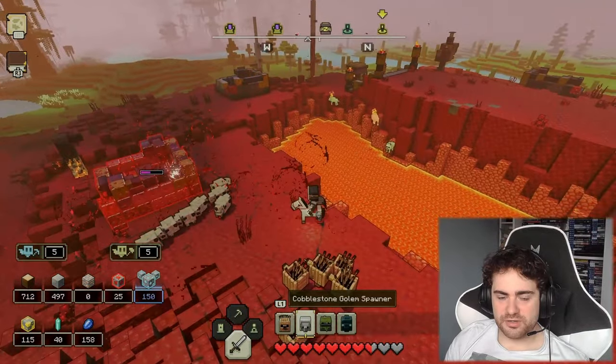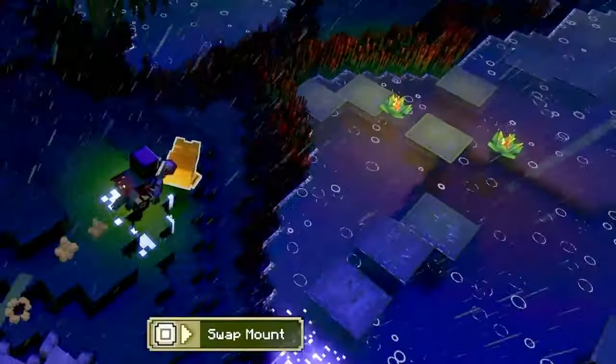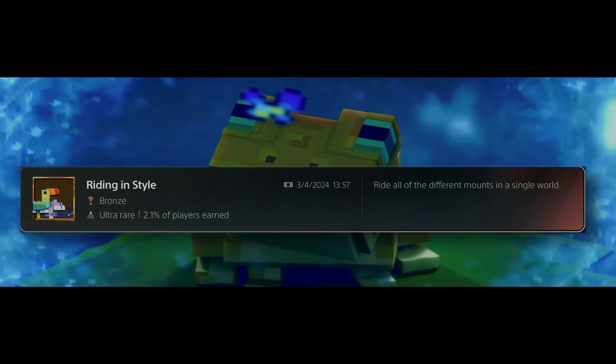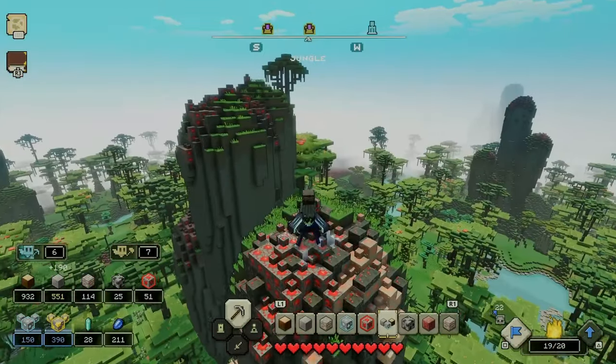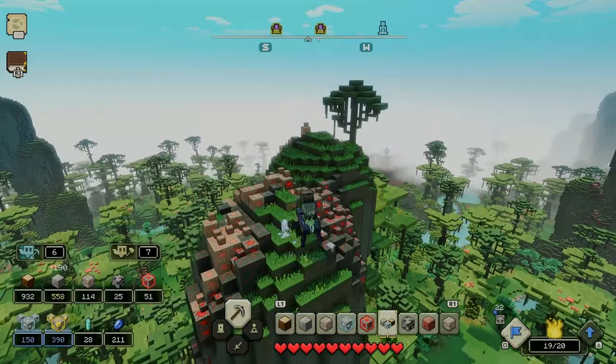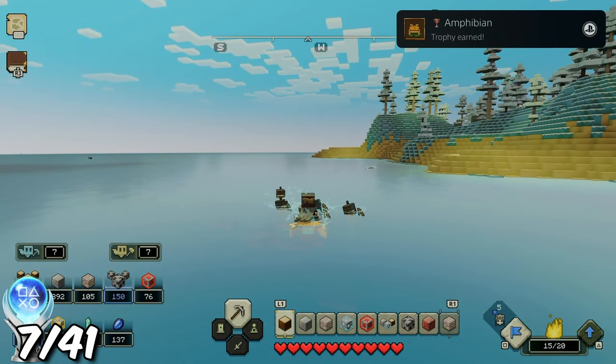Why did the dogs all immediately run into the lava? I also found things such as this frog, which we can ride instead of my horse. This will be useful for the Riding in Style trophy for riding all of the different mounts. I also found a tiger and the beetle mounts — the beetle being my favourite. But with the frog, by sitting in water for 10 minutes, I can earn the trophy Amphibian.